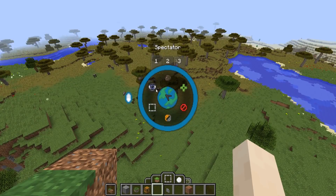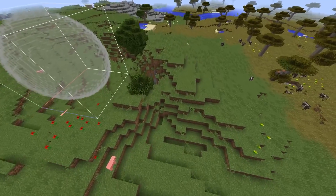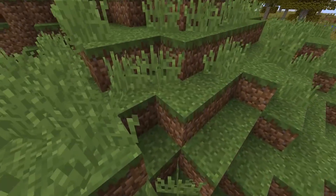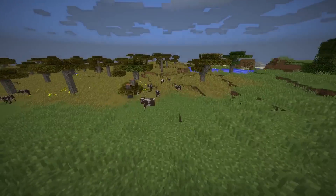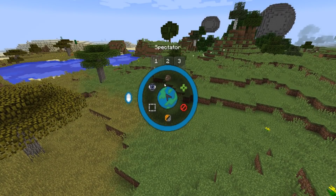The final power to look out for is very simple — it's the spectator power. All this does is simply enable the spectator game mode for you. This allows you to quickly noclip through areas and is very useful for building. To return to creative, you simply go on any other power or press creative.